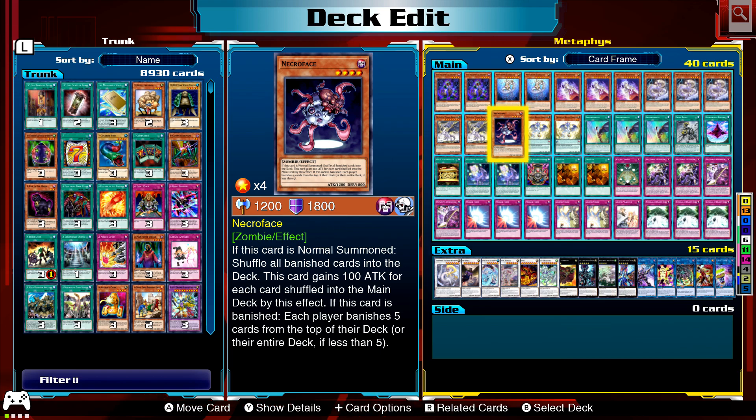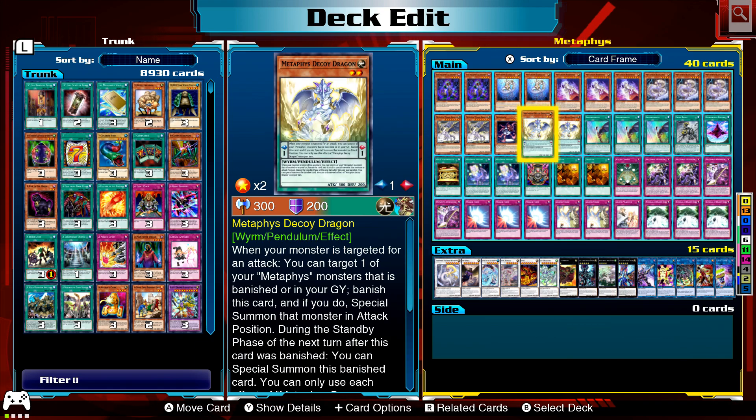Necroface: if it's normal summoned, shuffle banished cards back into the deck and it gains 100 attack for each shuffled card. Also, if it's banished, each player banishes five cards from their deck — or their entire deck. So yeah, you can banish a lot of cards.